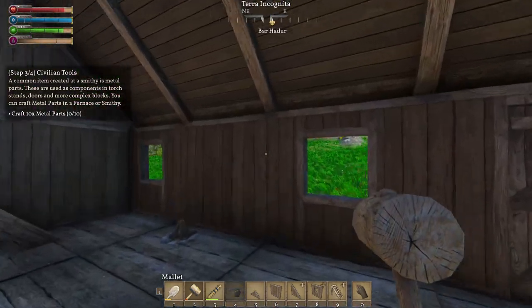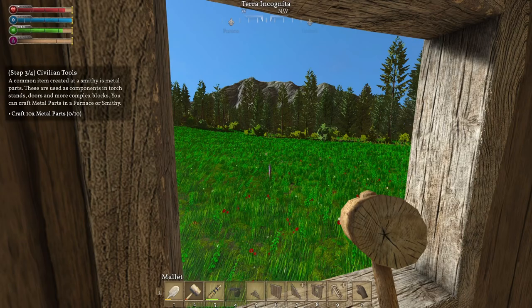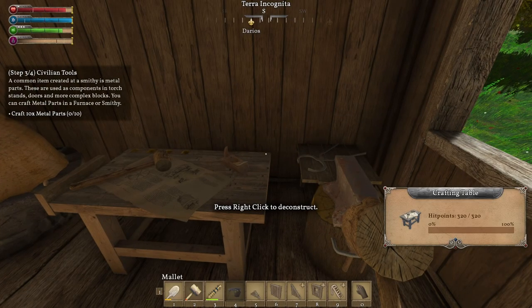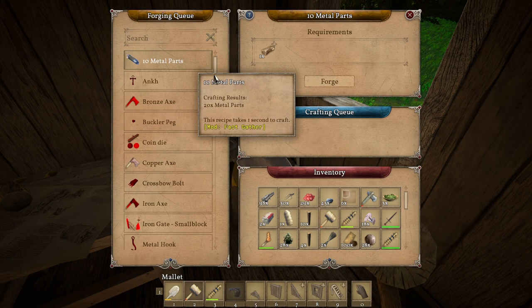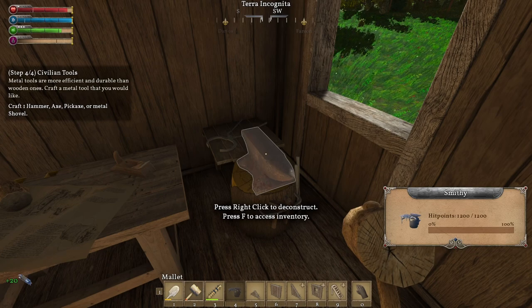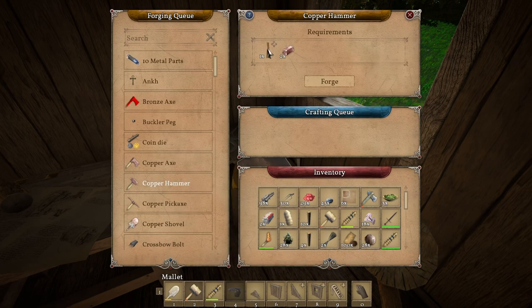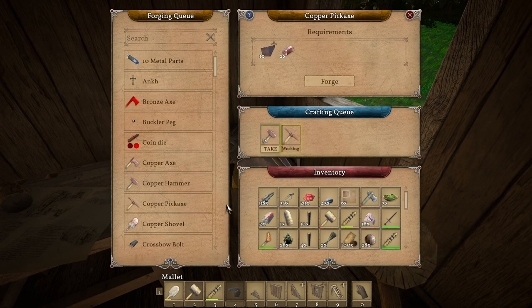If he wants to beat on my door and stick his arm through it, he's going to get it. I'll take it all day long. They're going to be annoying. Maybe I need to build some palisades just around here until I get that other stuff built. So now: craft 10 metal parts. Let's forge that. Boom, that's 20. Craft one hammer, axe, pickaxe, or metal shovel. We need a hammer — so let's make a hammer. Copper — let's forge that.